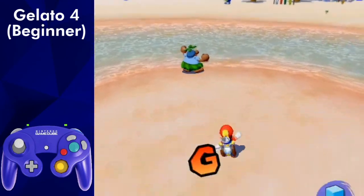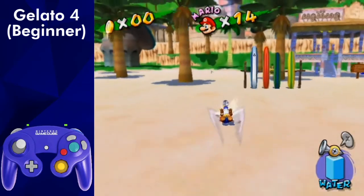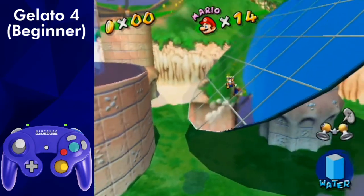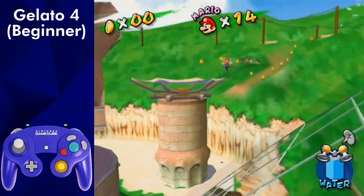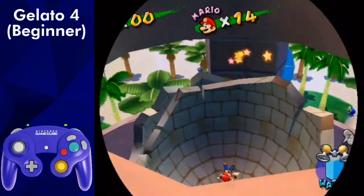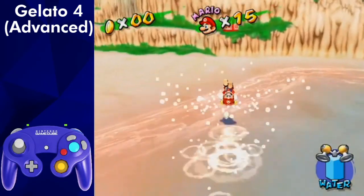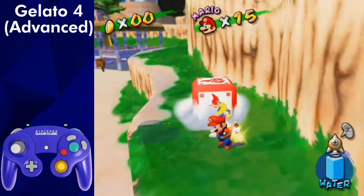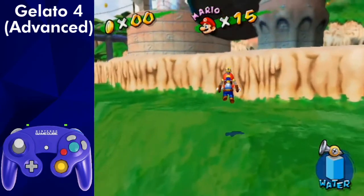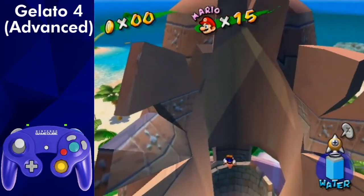In Gelato 4, the sandbird portion has a lot of different ways you can approach it. If you just want to wait on the sandbird like normal, just enter with hover nozzle and ride the sandbird out normally. However, there's a faster strat that can skip having to wait and saves about 20 seconds. To start, jump dive over to the rocket nozzle on the right. Collect it and triple jump waterslide until you're out of the mirror's shadow. Roll out here and spin jump into a rocket dive Y-turn to enter the sandbird.